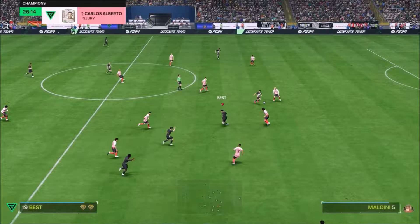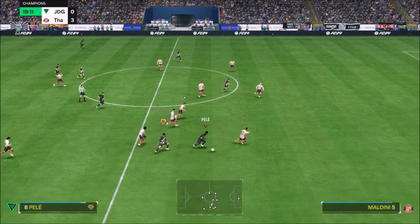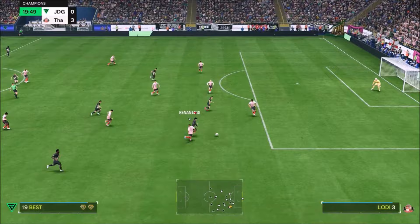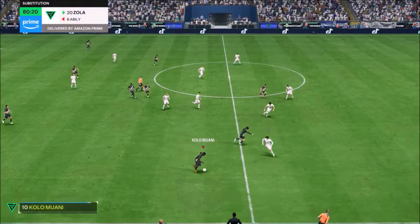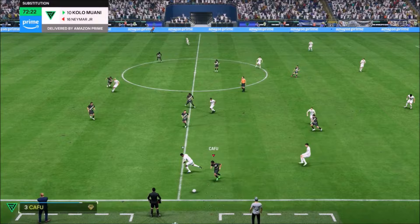One thing I've always disliked about coming up against Georgie Best is that he defends really well too — and this isn't just an FC 24 thing. Since George Best was introduced into FIFA, his defending has been really, really good. If you use this guy at right mid, he will defend for you, 100%. His finishing is the one thing I'd call a bit inconsistent — sometimes he gets the ball in the back of the net brilliantly, and sometimes it's a weird shot.